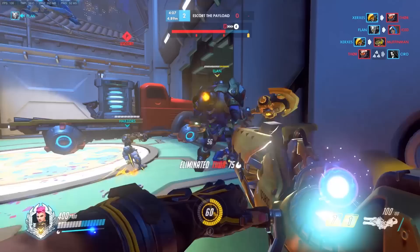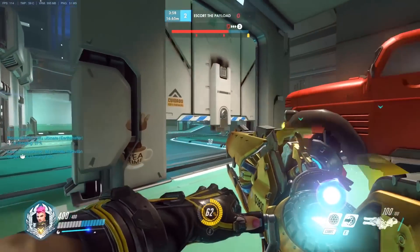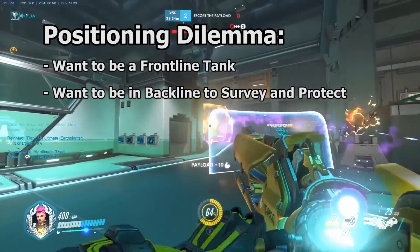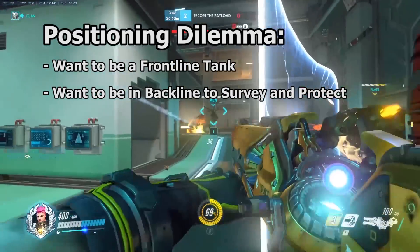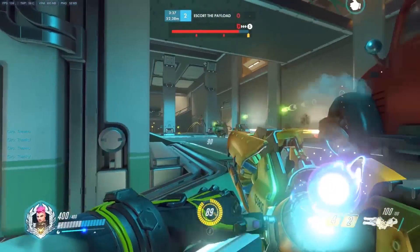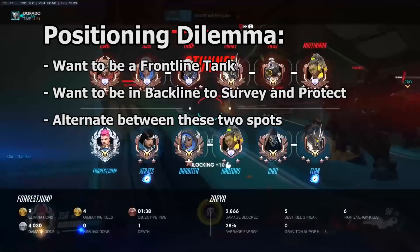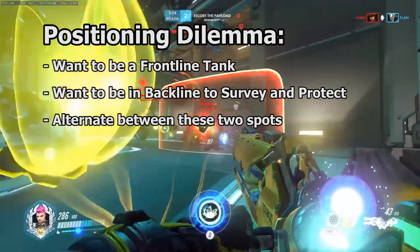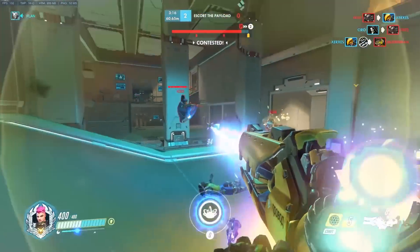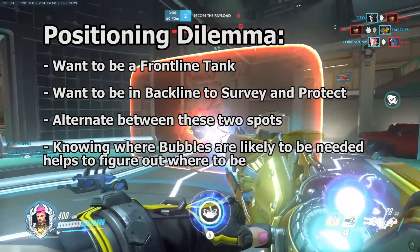The last thing we need to know in order to perform Zarya's job is how to position her. As Zarya, we have a constant ongoing battle with positioning. We want to be both on the front line dealing damage to their team, and we also want to be backed up enough to see our whole team and the whole battlefield — that way we can see where our bubbles and damage are needed. Zarya has the problem of wanting to be in two places at once. The solution? Go back and forth. Alternate between pressing the front line and dropping back a bit to look around and refresh our information on our teammates' positions. This back and forth is a dynamic process with no hard and fast rules about when to do either. It is a judgment call that can only be improved through experience. Knowing what and where our highest bubble priority is at any given time can help us with this judgment.